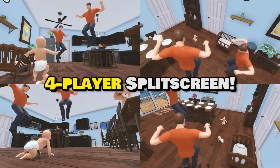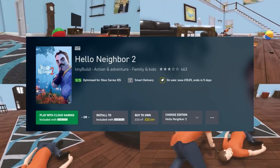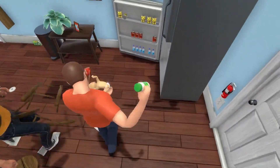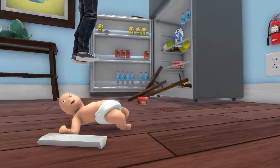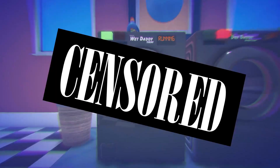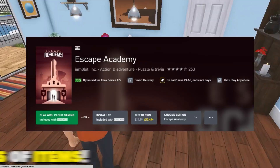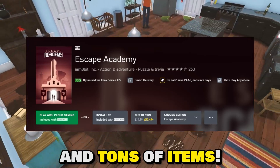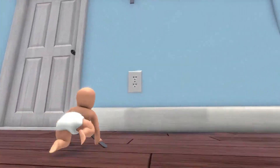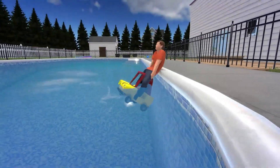Another game available in Game Pass, but for those of you who don't have it, Hello Neighbor 2 is on offer, 30% off at £23.44 — this is a stealth puzzle game. And one of my personal favourites that's also available on Game Pass, but I highly recommend if you haven't played this: Escape Academy, 30% off at £10.49. This is an escape room puzzle game, rated 3.75 — a really good game, really worth picking up. For only two hours of gameplay you'll be able to pick up that 1,000G.